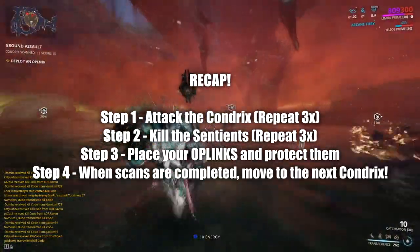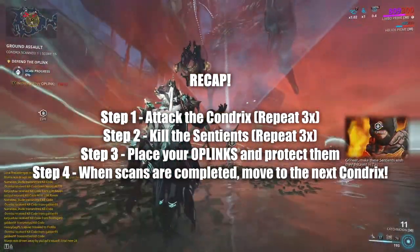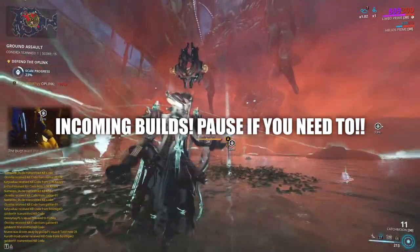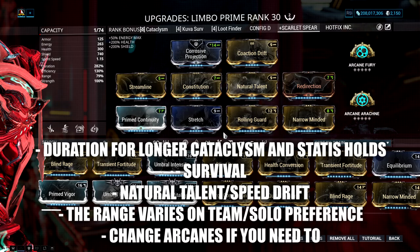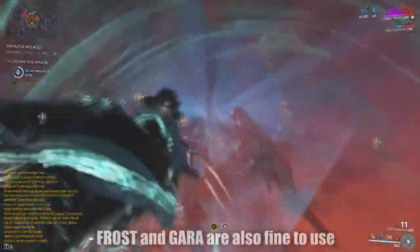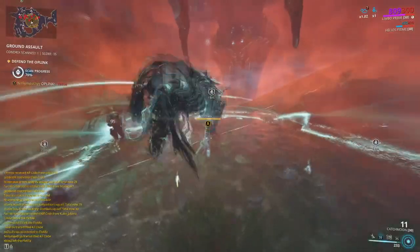So that's pretty much the fight against the Chondryx. Now I'm going to quickly share some tips and meta Warframes, weapons, and builds people are currently running. Let's start with OP link protection: use Limbo to protect the OP links and your team — his Cataclysm is extremely useful. If you do not own a Limbo, you can use Frost or even Gaara, as they both offer protection for the links and your team.